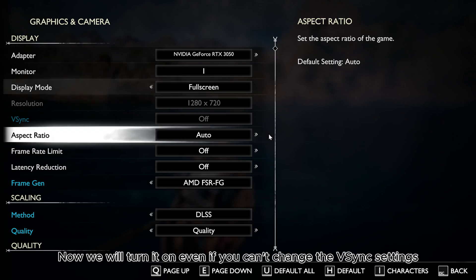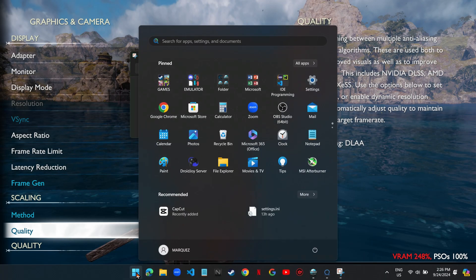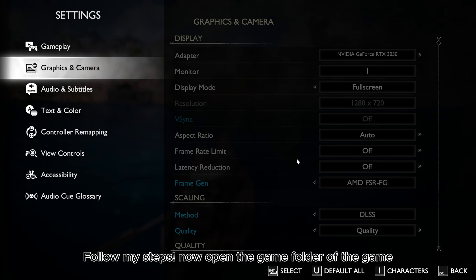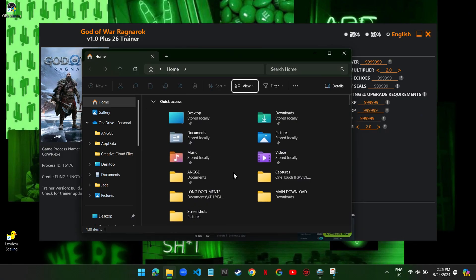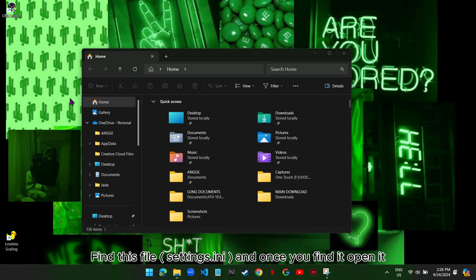Now we will turn v-sync on even if you can't change the v-sync settings. Follow my steps. Open the game folder of the game.